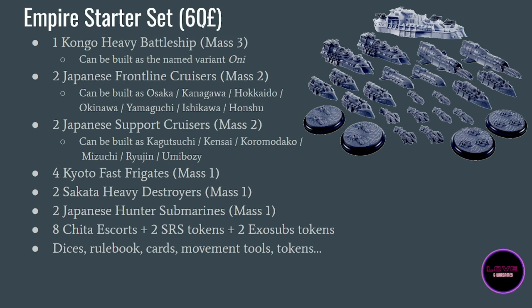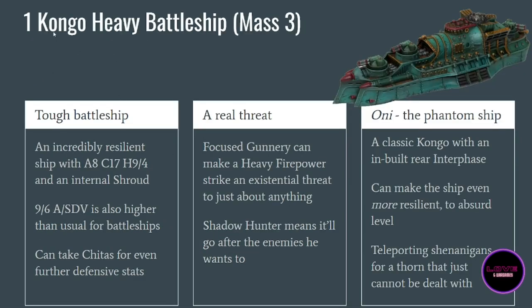It's priced very aggressively at 60 pounds. If you want to play the Japanese, I would highly recommend buying two of these Empire starter sets because there are so many things you can build with those ships — so many variants. You definitely want to have two Congos, especially if you build one of them as the Oni. The Empire is probably the faction for which you want two starter sets.